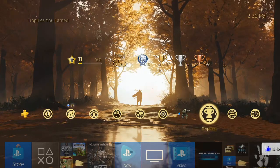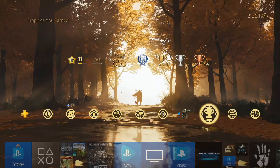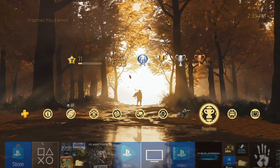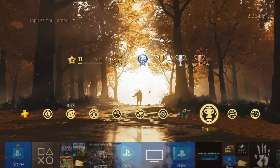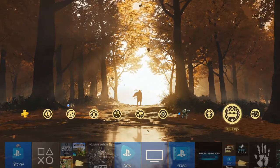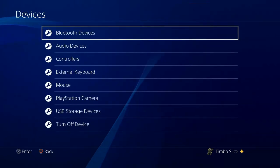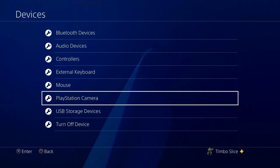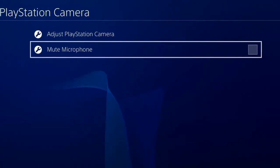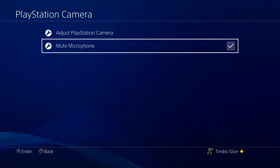The first way I'm going to show you is how to mute your microphone if you have the PlayStation camera, because you do not have a mute option on the camera. On the home screen of the PlayStation 4, go over to Settings, then scroll down to Devices, and then go down to PlayStation Camera. There's actually an option here to just mute your microphone on the PS4 camera, so you don't hear everything in the background. Go ahead and check mark it right here.